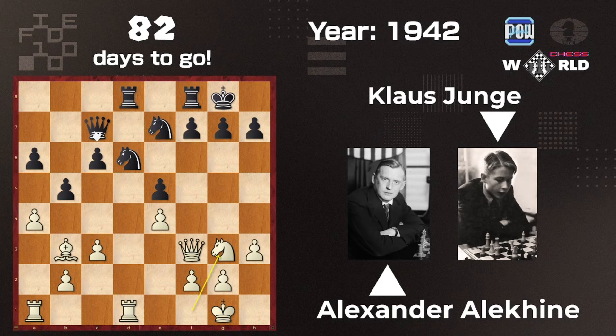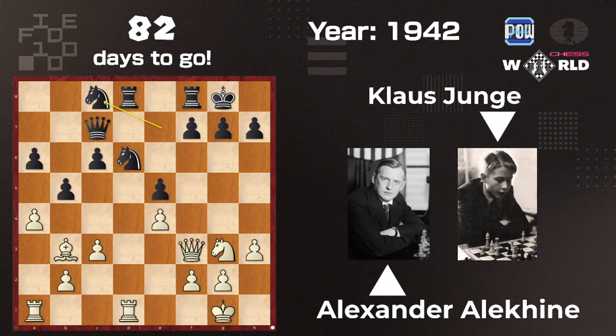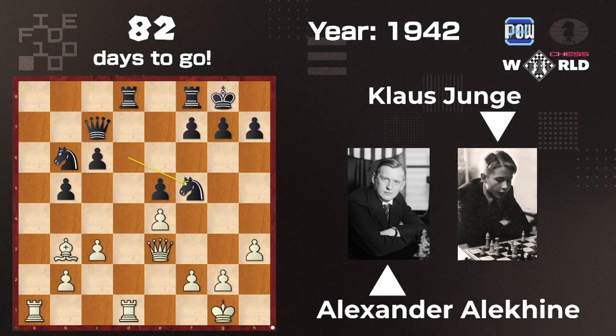What about Queen b6, Knight f5, c5 — a takes, a takes, and Queen e3, and the position would have been equal. Let's go back: a takes b5, a takes, Knight f5, Knight b6, Queen e3, Knight takes, e takes — and things went downhill for Klaus with c5. When it's Knight d5 it could have been, and Queen c5 offers an exchange in a variation.